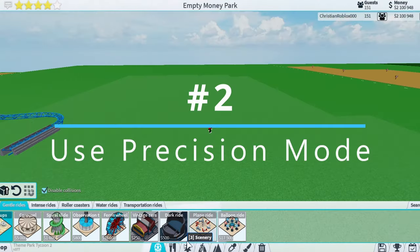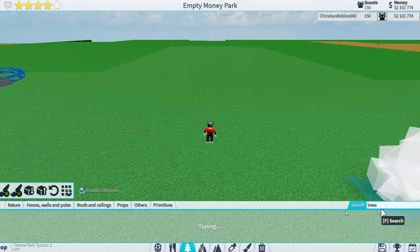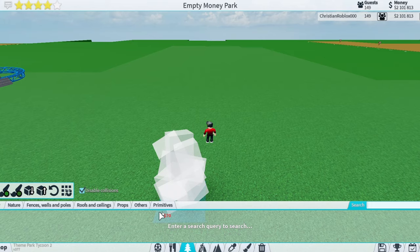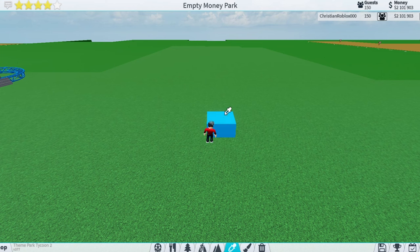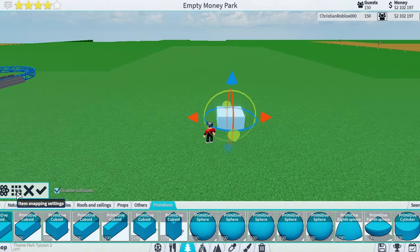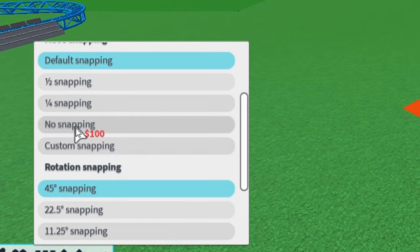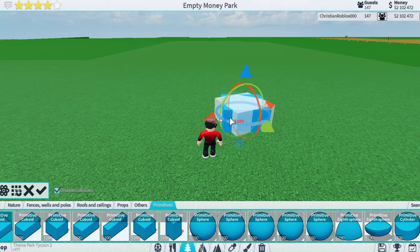Next up: use Precision Mode. Without it, it's a lot harder to make detailed things. To get into precision mode, grab any object — like this primitive here — then go to Picker, hold Shift, and press on the object you want. You can go into snapping settings and change it to no snapping or custom snapping, which helps you build really detailed things, like these rocks.